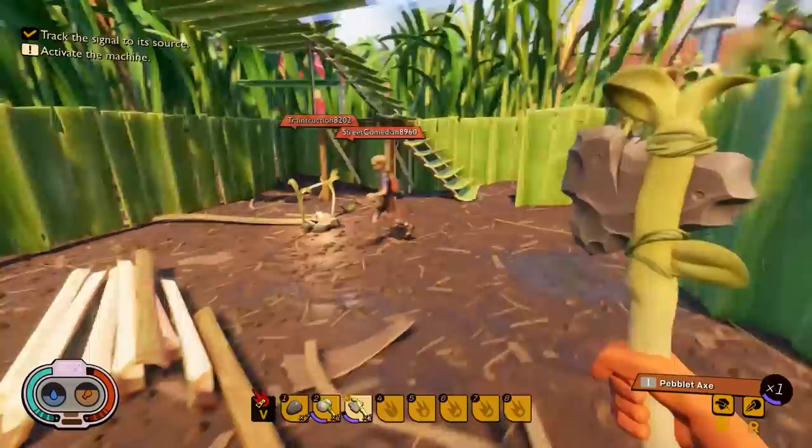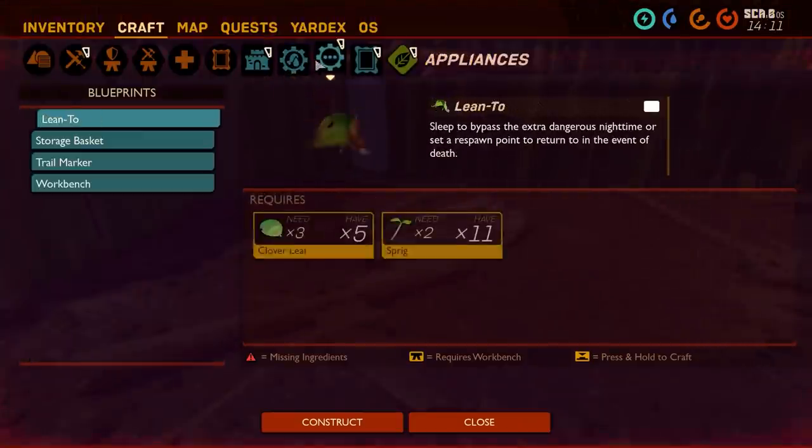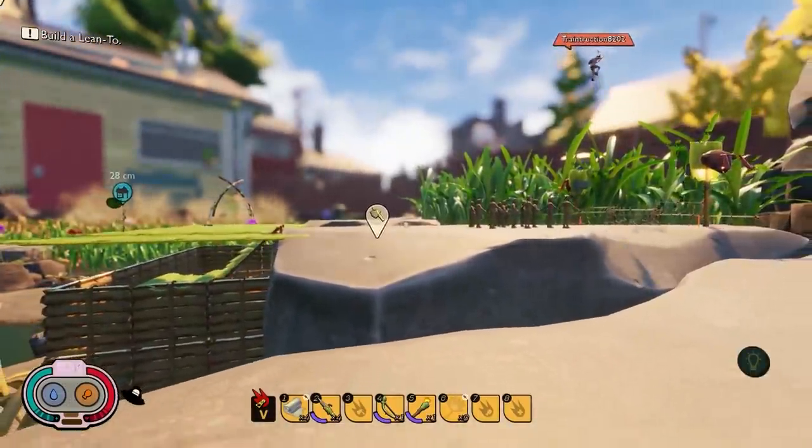The systems here might be positively compared to The Forest, targeting intuitive structure placement and plenty of options of what to place. But the best way to show how these systems work is by showing them working, so I'll walk through three different bases we made in the game and how they came together.